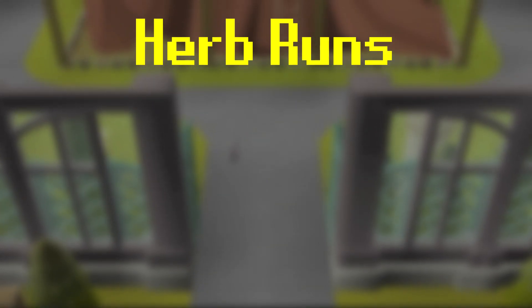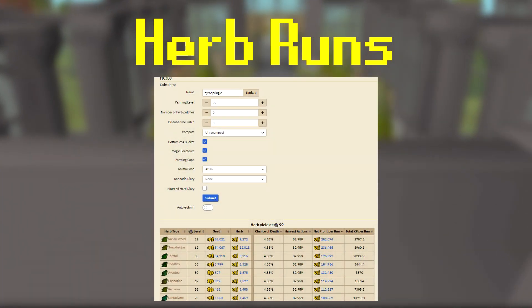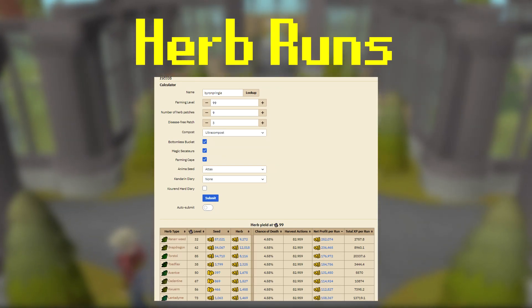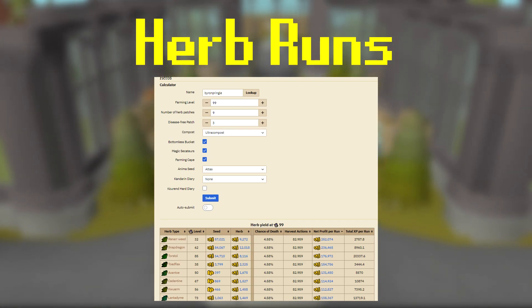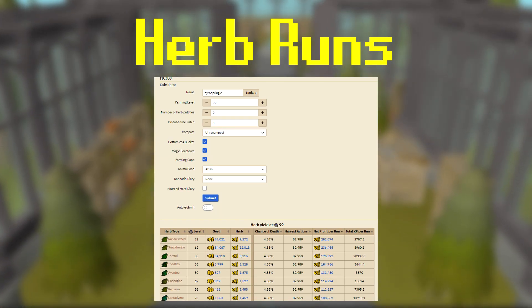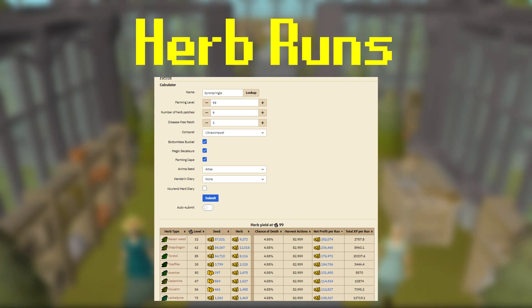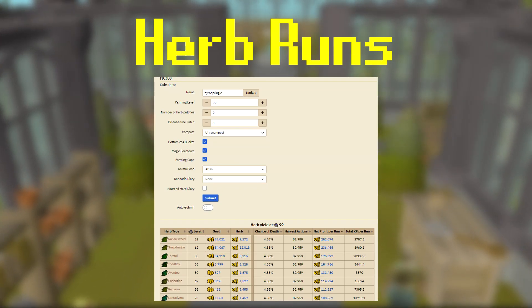One last thing I want to mention is that on the OSRS Wiki, there is a calculator I'm going to link in the description for farming herbs, where you can enter in your farming level and all the patches you have, and it will tell you the best seed at your level to plant and the estimated profit per run. With my account at 99 farming, all patches, Ultra Compost and everything, it looks like I can plant 9 Ranarr seeds and get around 252k GP per run — but that's just average, you could get a little less or way more.